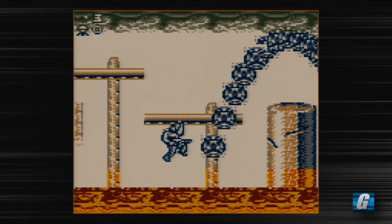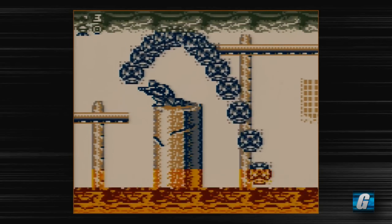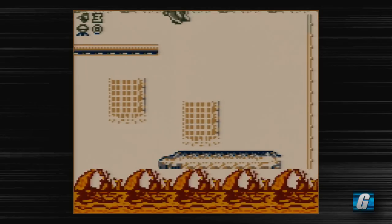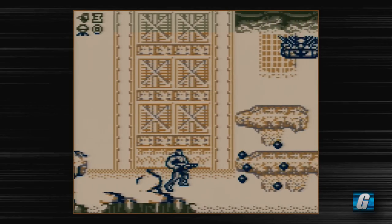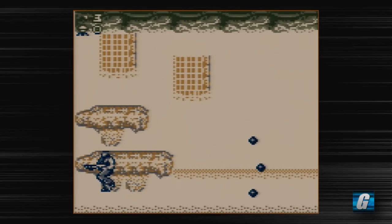Alright, so what you want to do here is come here, jump over this, and kind of sit here. Otherwise you're likely to get hit by those balls of fire that come up. Oh, that was another bomb — I wanted to get that too. Oh well, not a big deal.